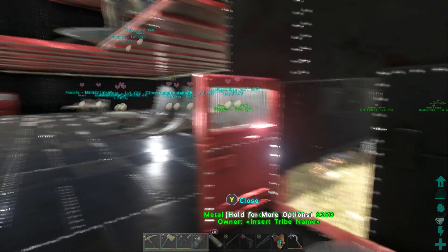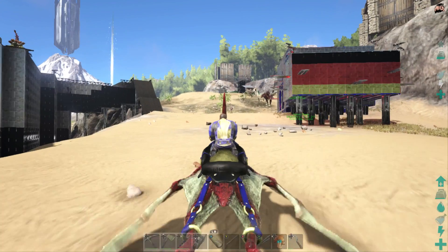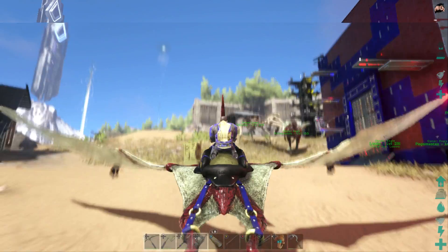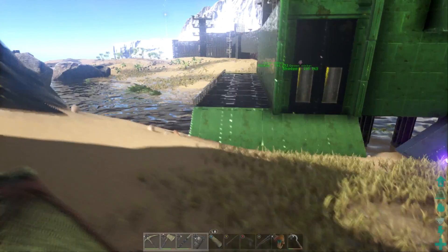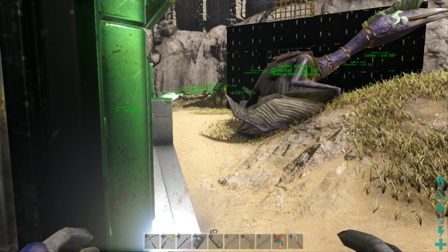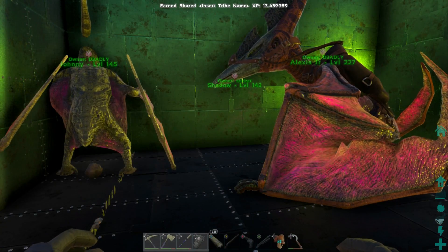Now let's look at breeding in general. We're heading over to our fertilized egg mating area. This is only for smaller dinos that fit through dinosaur gates. You open the gate, place them in, close the door, then enable wandering. I'll go ahead and get two dinosaurs in here and breed them — we'll see you in a moment.